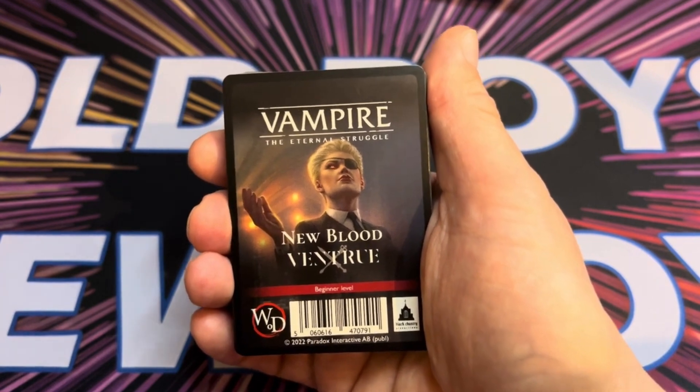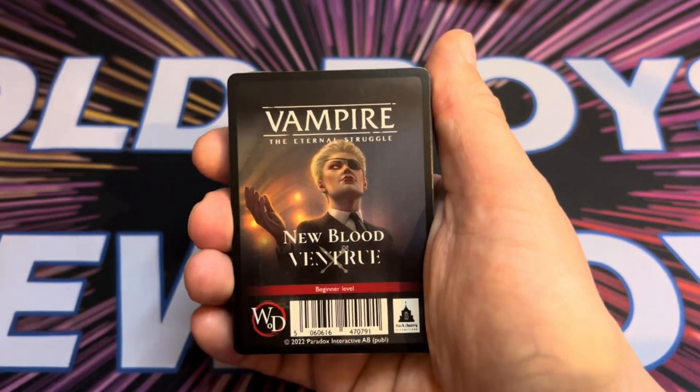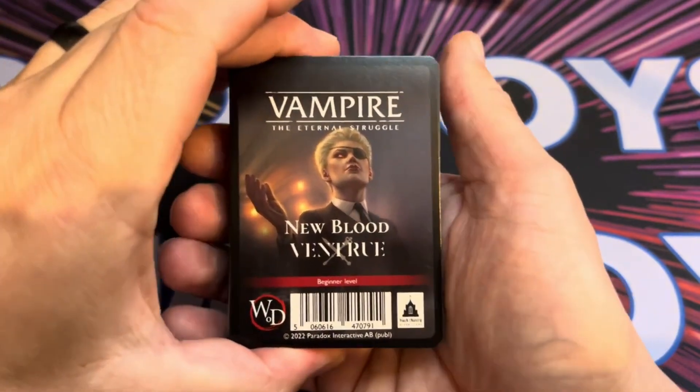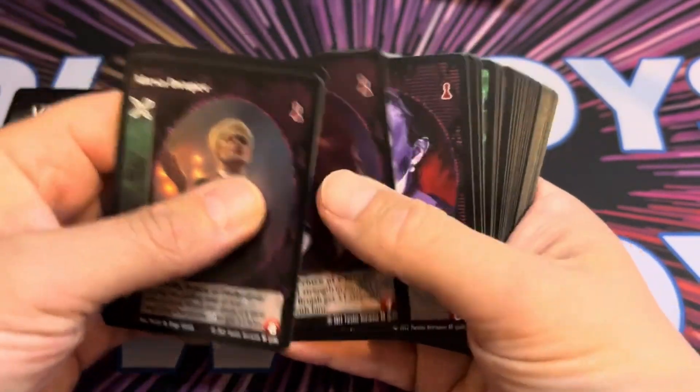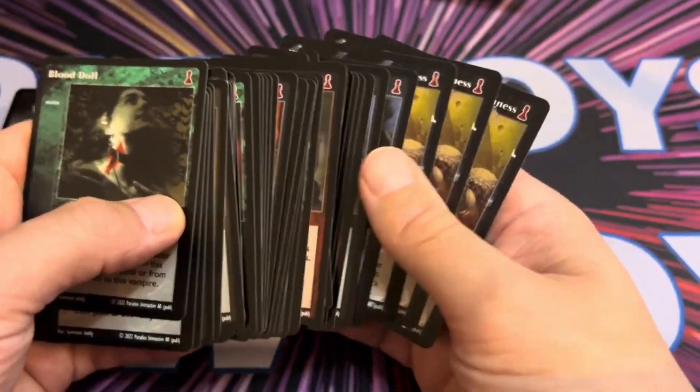More importantly, the decks are slightly easier to use and they will actually give you an idea and an overall feel of how Clan Ventrue play. So we've got six vampires and 48 library cards.